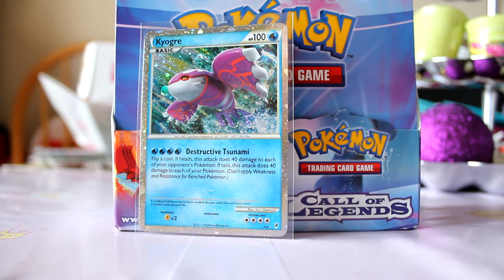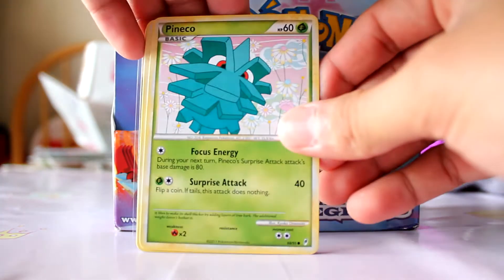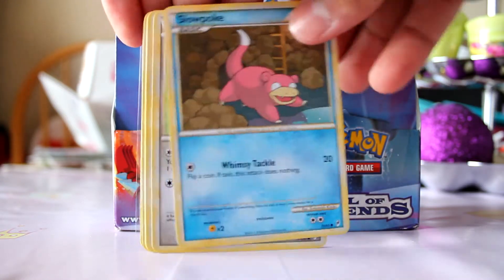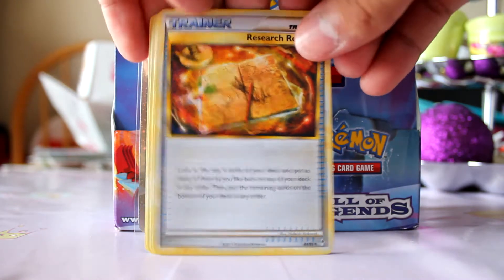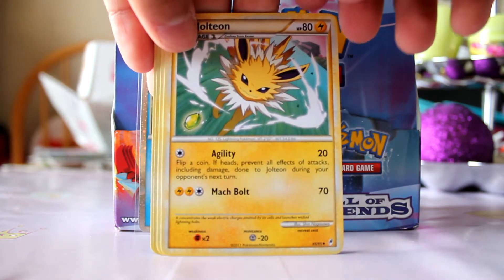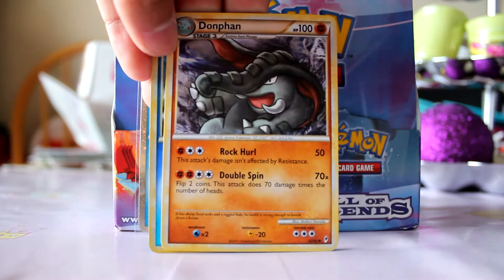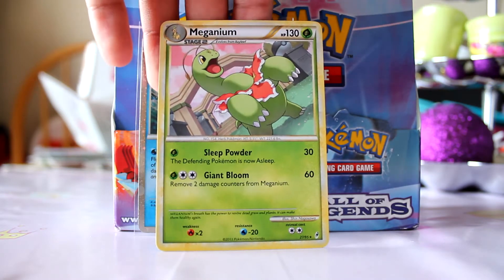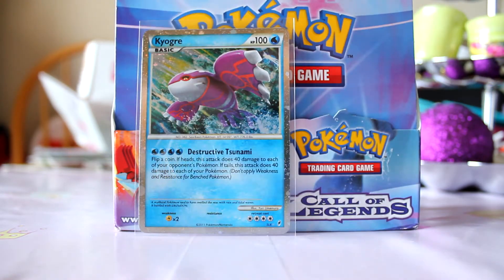Opening the next pack. Got a Phanpy, Tangela, Totodile, Slowpoke, Snubbull, Research Record — nice — Jolteon right here, that's awesome, this is my first Jolteon. Got a Dawn fan, love the shadows on this one. Reverse is a Feraligatr — that's awesome, that's a rare. And my rare is a Meganium, so that's my first as well. Nice cards overall.